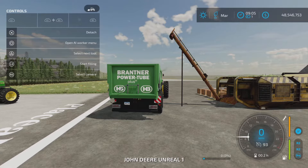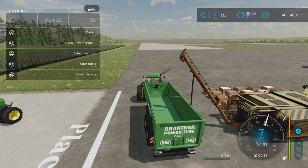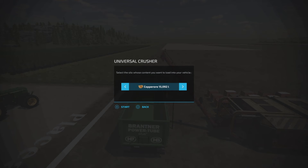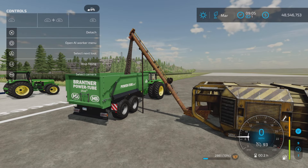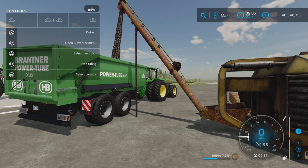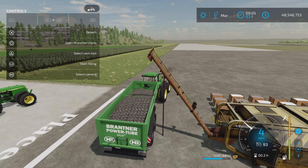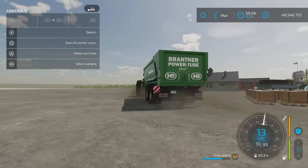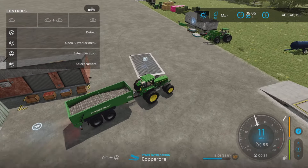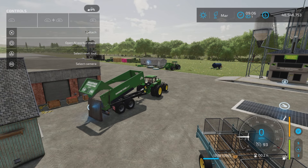This is the base game Brantner Power Tube that I bought at the store - not modified, not an unrealistic capacity. Let's go with copper ore, 15,000 liters - let's see how heavy that is. It's starting to feel the weight for sure. 15,000 liters and it's quite heavy. Now depositing inside into the next factory - just like that.